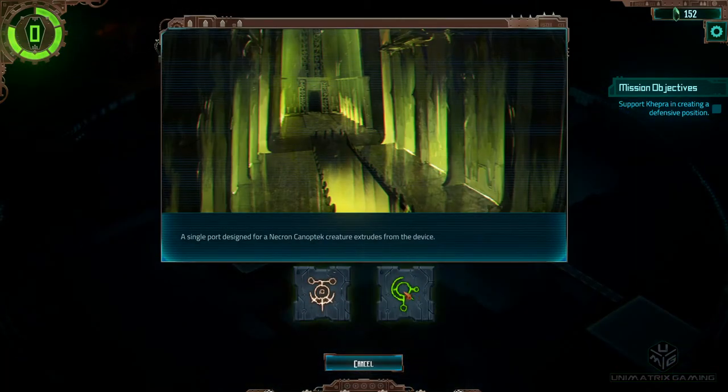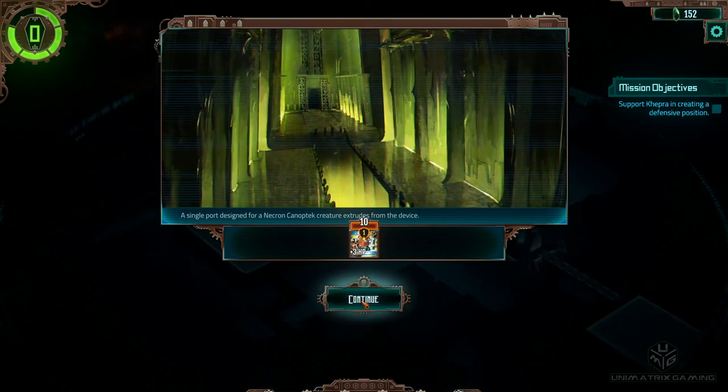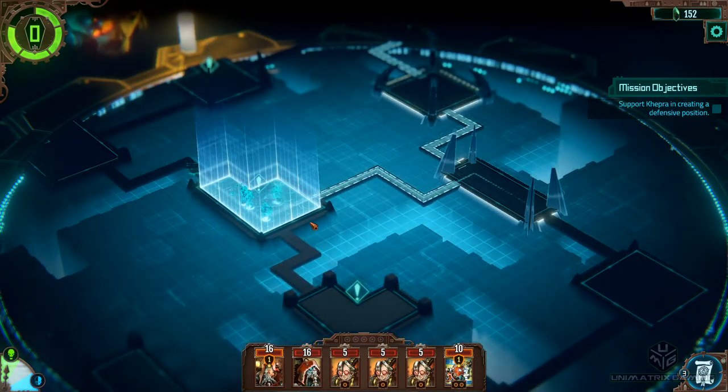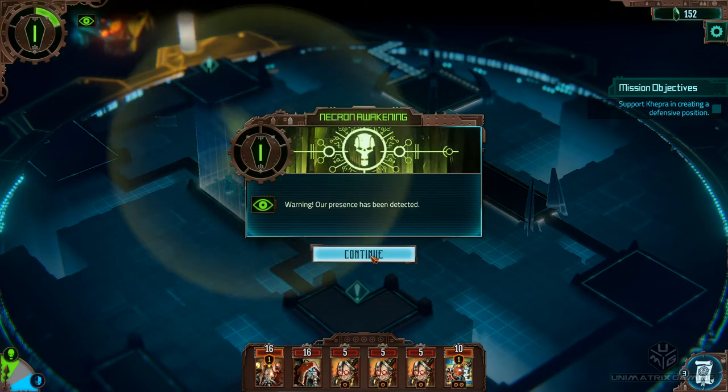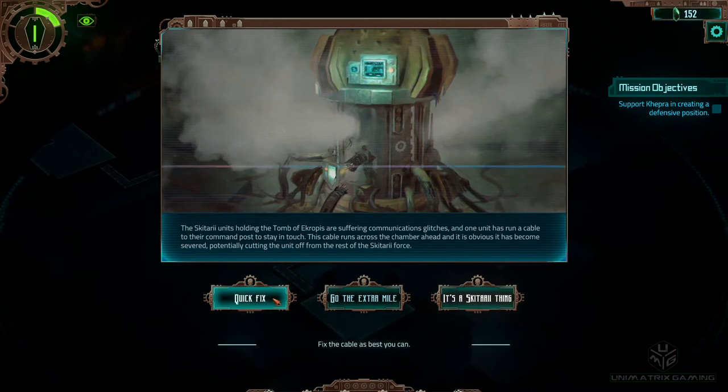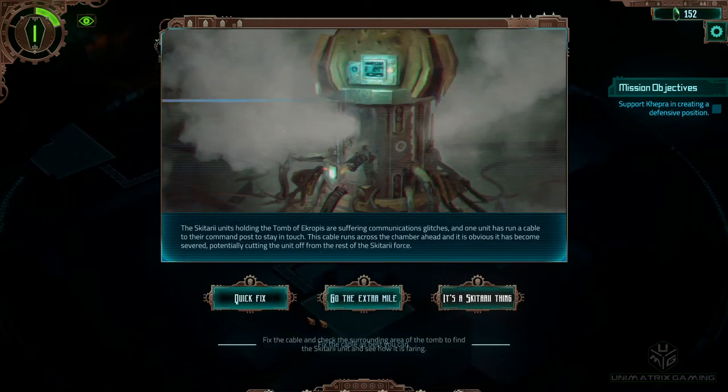Green one — good stuff. So we're going here. The Skitarii units holding the Tomb of Acropsis are suffering communications glitches, and one unit has run a cable to the command post to stay in touch. This cable runs across the chamber ahead and it is obvious it has become severed, potentially cutting the unit off from the rest of the Skitarii force. Do we implement a quick fix — fix the cable as best we can? Or go the extra mile — fix the cable and check the surrounding area of the tomb to find the Skitarii unit and see how it's faring?